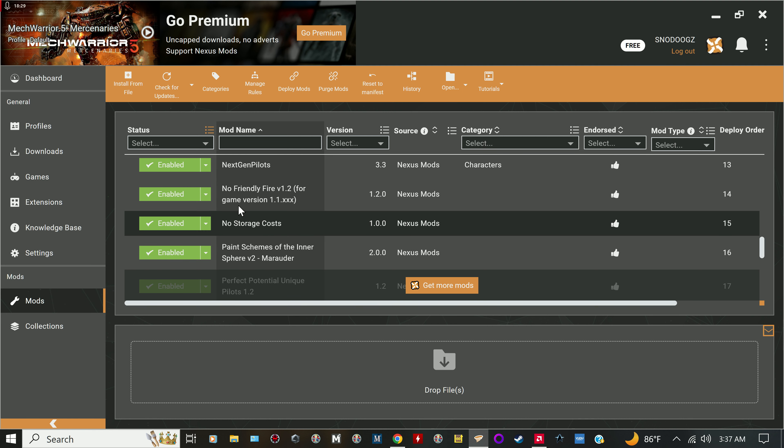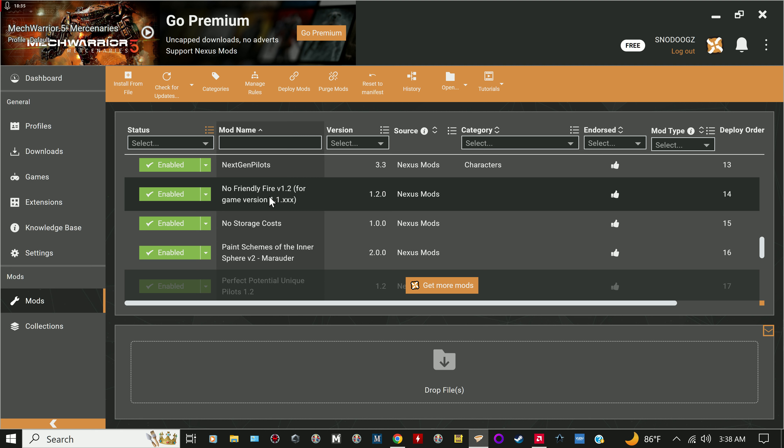Next Gen Pirate Pilots is good. No Friendly Fire actually works and I'm using it right now with all four DLCs. What it says is what it does — you will not damage your lancemates and they will not damage you. I haven't tested it on support units that you rescue in missions, but it definitely works for your lancemates.